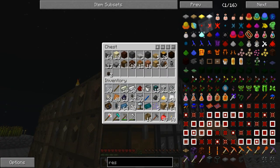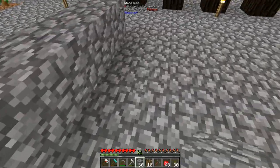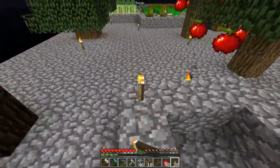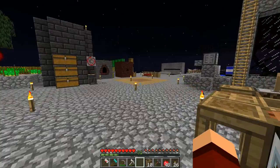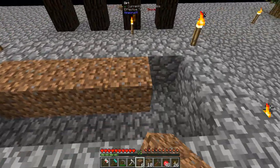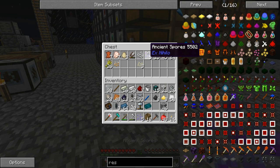Now we're going to put these away, grab just a stack of this, and come over - I'm thinking right here might be a good area. Let's hit F7 just to make sure there's nothing wonky going on. Now we just need to get ourselves just a little bit of dirt, just 10 pieces - that's all we're going to worry about. And even though I know these spread, I really don't care because I have a ton of them and can always get more. I literally just want this to be done.